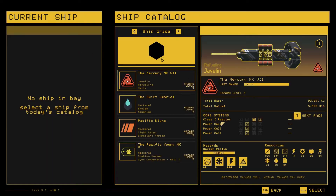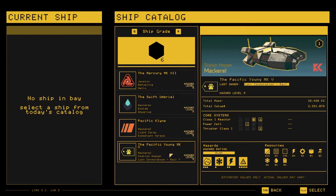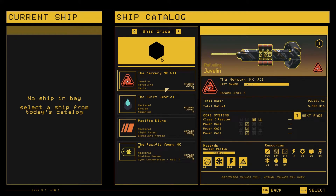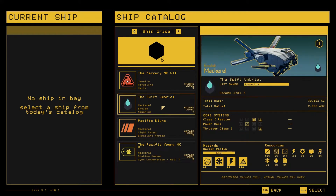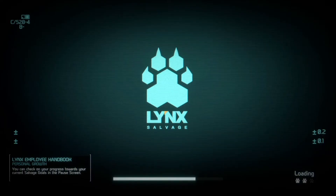Let's go and have a look at what we've got in Ship Grade 6. We have a refueling javelin, we have an Exolab Mackerel, a light cargo Mackerel, and a state shopper Mackerel. The Exolabs are quite nice, that's 2.8 million value. I think we'll do another Mackerel - we'll do the Exolab today, and after that we'll try another javelin for next time.